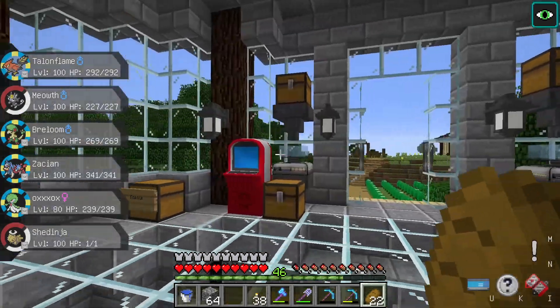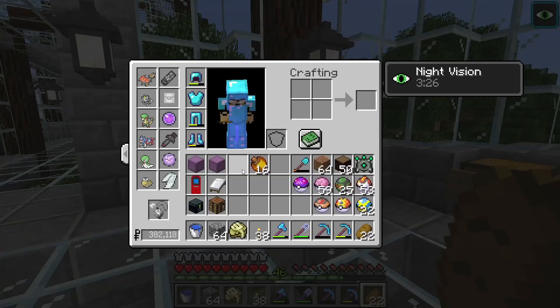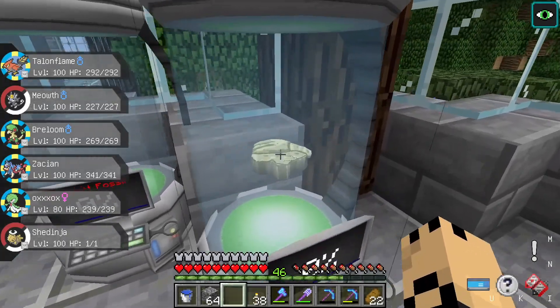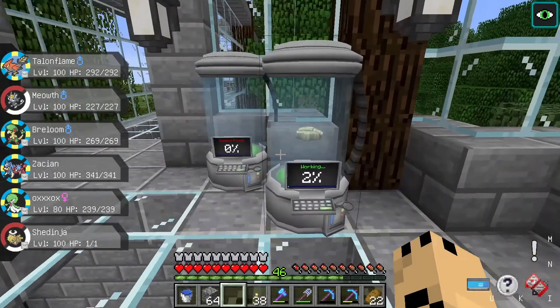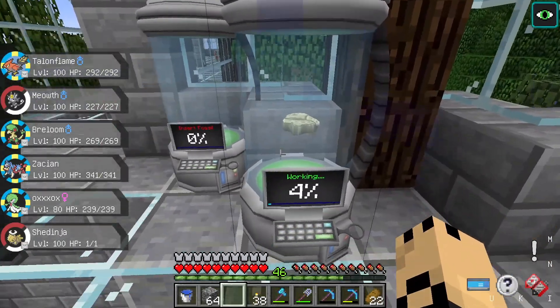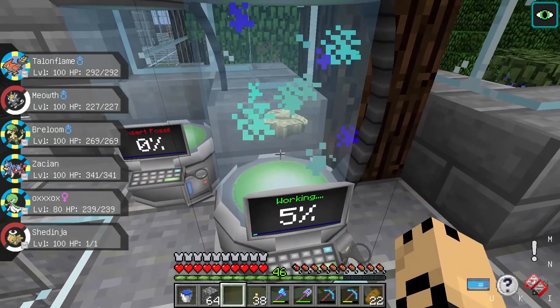We are actually in our fossil lab here because we have a root fossil that we need to put in here to get another Lyleep so we can evolve that — I forgot to do that last episode. We don't need to do a claw fossil because we already have a second Anorith; I think we might have gotten one from our Ditto eggs. So we're just going to let this grow here and then we'll get our second Lyleep.